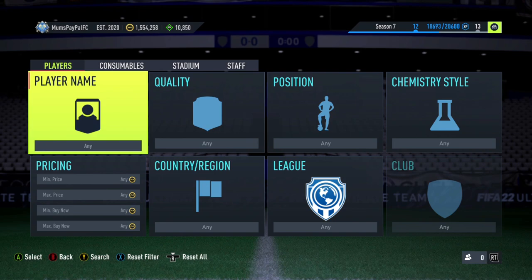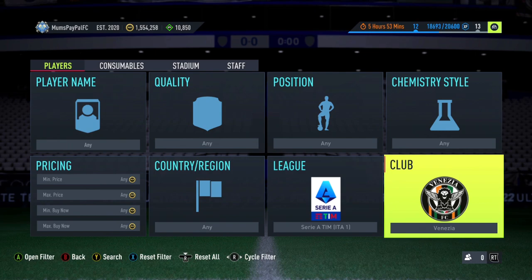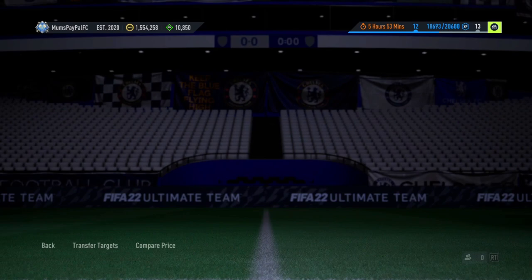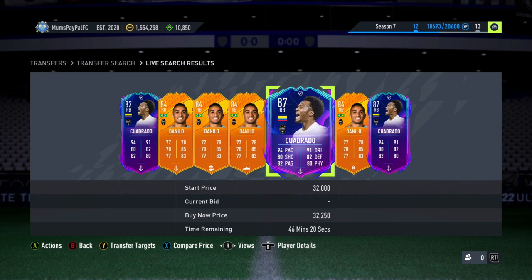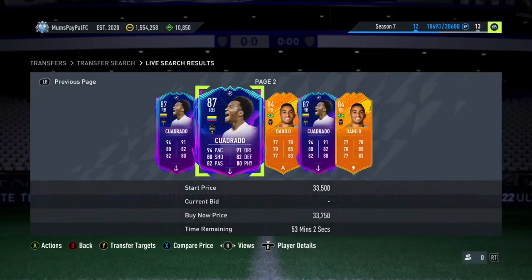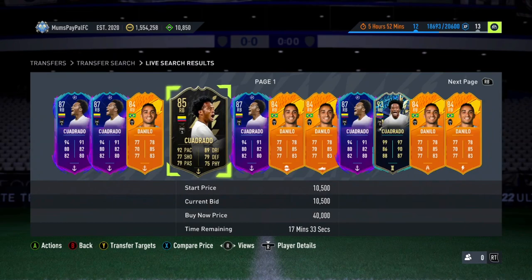Next up, a mid-tier to higher-tier filter for those on a bigger budget. We're heading to Serie A, Piermonte Calcio, right back, special cards. Around the 30k mark right now we've got Danilo and Cuadrado at pretty much the exact same price. Cuadrado has so many special cards — Road to the Final, Man of the Match — it's mainly going to be those two that pop up. Solid filter overall.